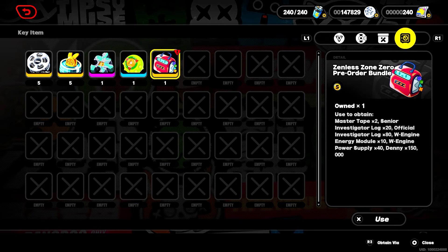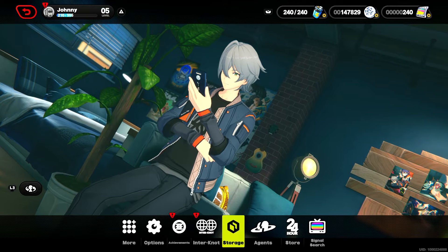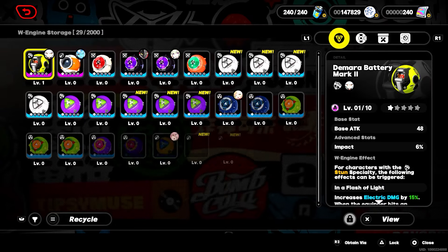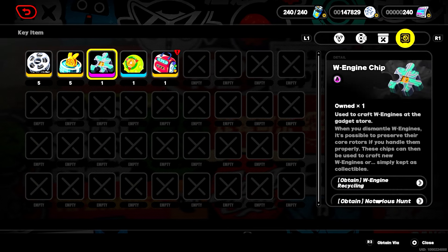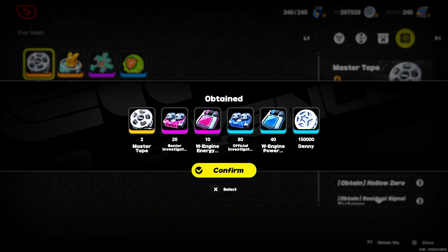If you're wondering how to claim your pre-order bundle for Zenless Zone Zero, first you need to get it from the mail — it comes a little bit late. You need to hit level five first, then go to storage, then go to the last tab of storage, and click 'use' on your pre-order bundle.